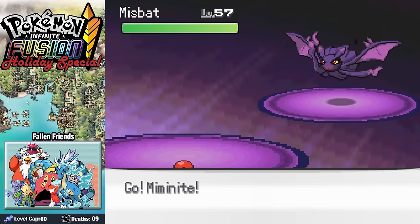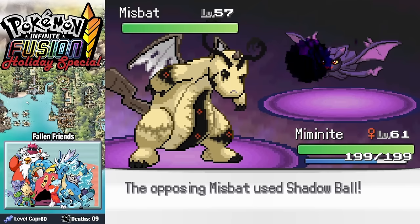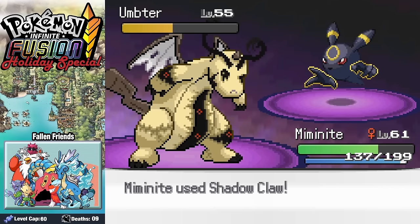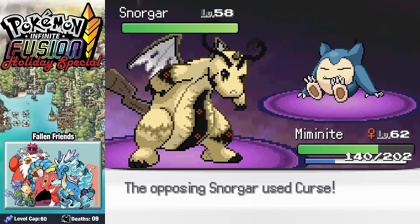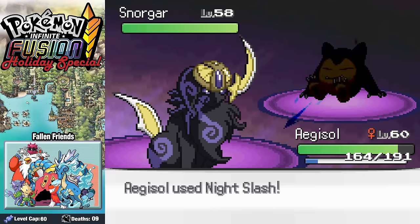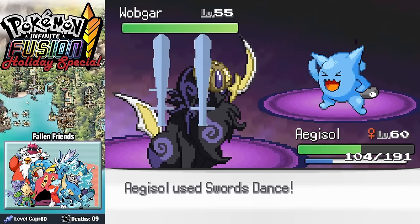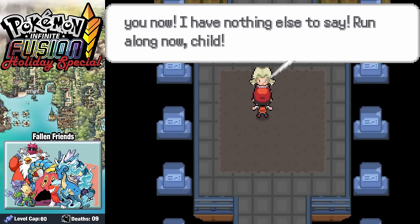Agatha says if we're going to have any hope of saving Christmas, we need to face off against her and her five ghosts of Christmas past, present, future, and two others she can't think of. Sending in Mimidragon, we stack two Dragon Dances and take out the first three Pokemon without issue. Once Snorgar comes in, I remember it's Poison not Ghost, so we swap into Aegisoul, who takes it down after a couple of hits. When Wubgar, her final Pokemon, comes in, we max out our attack with Swords Dance before getting the Oco and moving on to Lance.